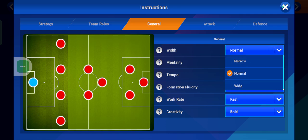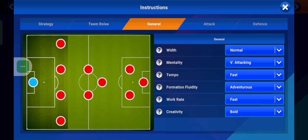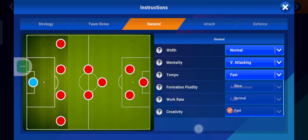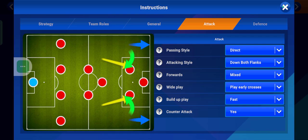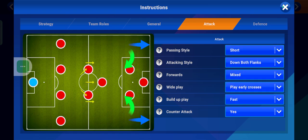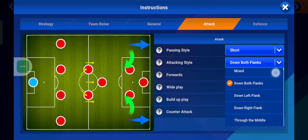For the general instructions, the width — yes, we have to keep it normal. I don't want to play too wide and leave things open. Of course, very attacking, fast tempo. Every other thing remains the same. We have to make use of short passes and it can't be down the boot flank.